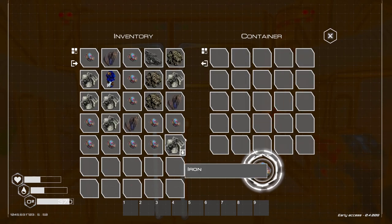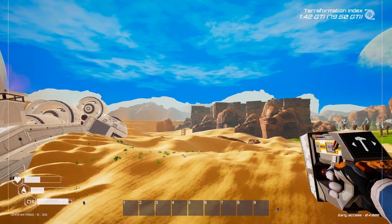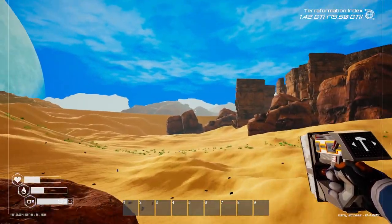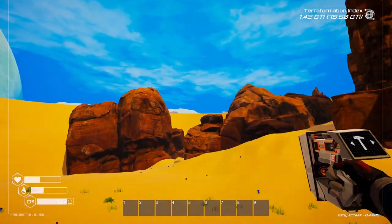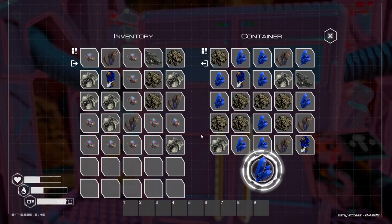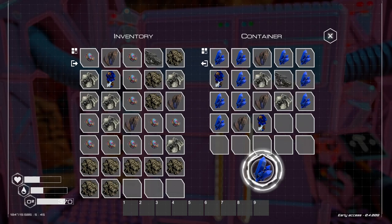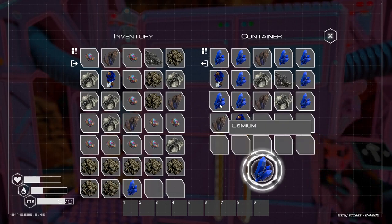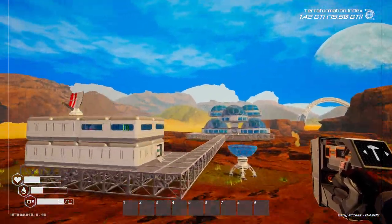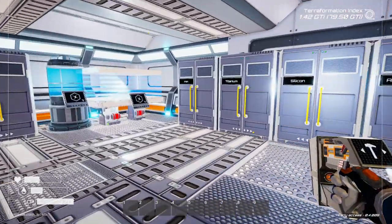We'll take the titanium too because I'm running out of that. We'll take the rest as osmium — I'll leave the rest in there for now but that nicely topped me up. Brilliant — I could have spawned that in but there we go. So we now want a gas extractor down. I don't know where I'm going to put these yet — probably a separate platform or something.